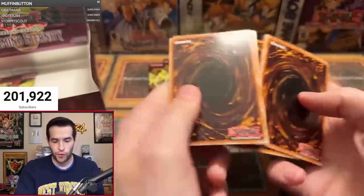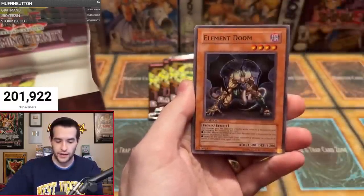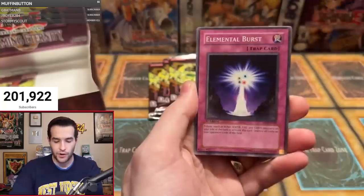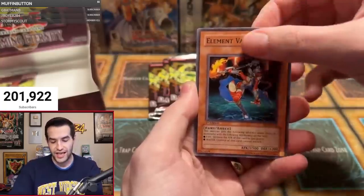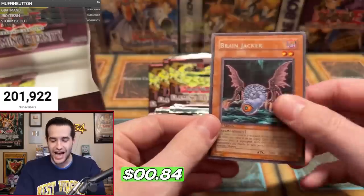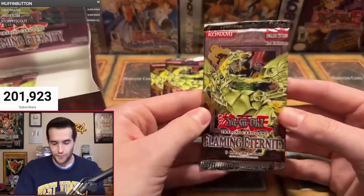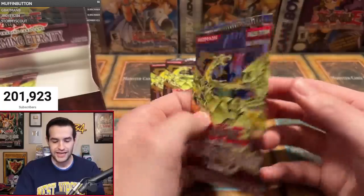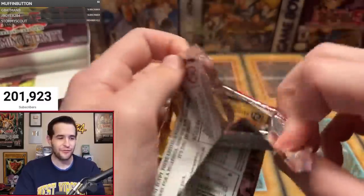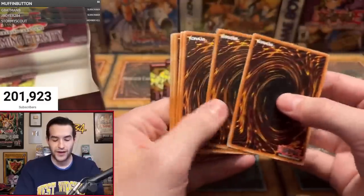One, two, three, four. Dynamite, Golem Sentry, Element Doom, Big March of Animals, Hyena, Abara Ushioni, Element Burst, Element Valkyrie. Come on! The Brain Jacker! No — not the Brain Jacker! We do not want you, Brain Jacker. Three packs left for Samuel D. This is the pack where we pull something crazy. Sacred Phoenix — will it be now that you make your appearance? We don't want to get burned by the Mouse Fighter.